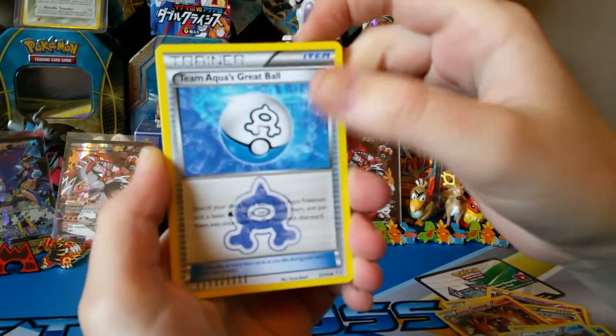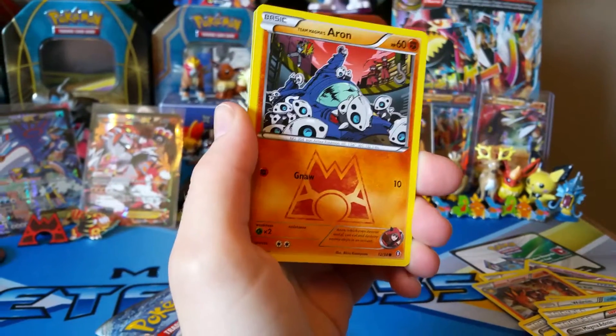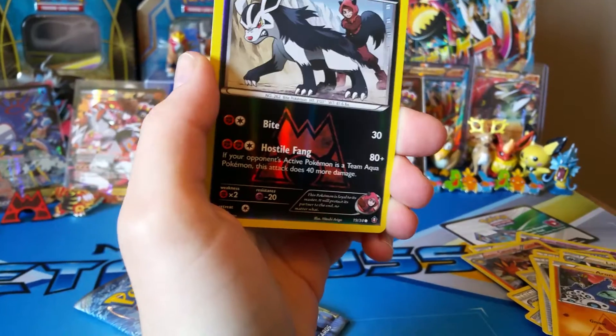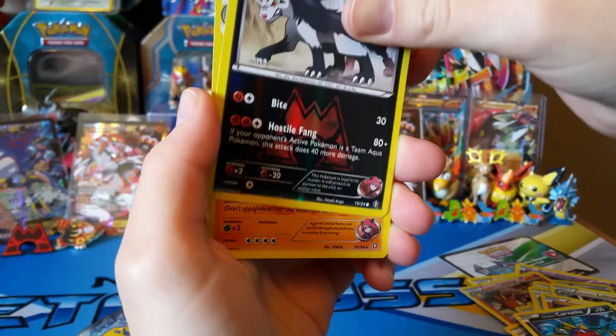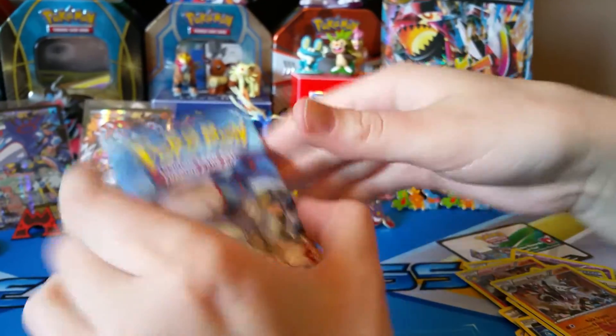We got Team Aqua's Great Ball, Team Magma Admin, Team Magma's Lairon, Team Magma's Aggron, Team Aqua's Carvanha, Team Magma's Mightyena — that's the reverse. And our rare is Team Magma's Aggron. Very nice. I love that Aggron.